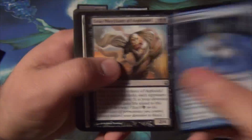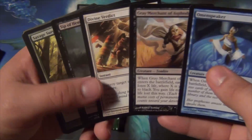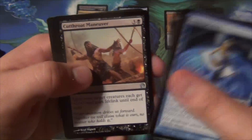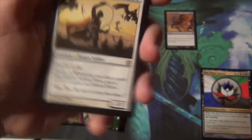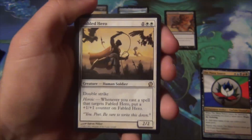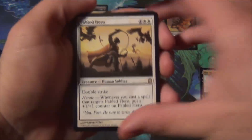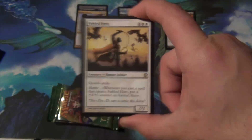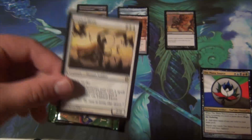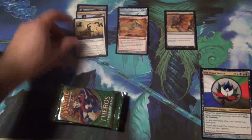I love when packs start out with Omen Speaker — it's my girl. Gray Merchant of Asphodel first pick, Divine Verdict — wow, these first four cards are all some of the best commons. Vaporkin is great, Titan's Strength is good, Baleful Eidolon is awesome. In commons we have Ordeal of Erebos, Cutthroat Maneuver, Satyr Piper, and a Fabled Hero. I think Fabled Hero is underrated — it's a three-mana 2/2 with double strike and heroic: whenever you cast a spell targeting him, put a +1/+1 counter on him. Double strike is crazy — every counter is effectively doubled. I don't think he's utilized as much as he should be. I'll put him in pile one for now.